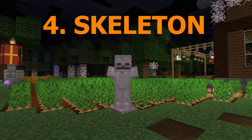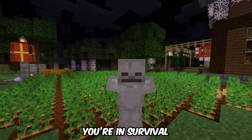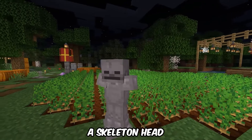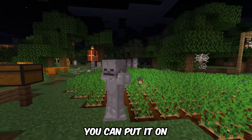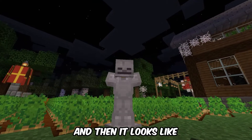Number 4: Skeleton. This one might be a bit more difficult to do if you're in survival, but if you do manage to get a skeleton head, you can put it on an armor stand and then put on some armor as well, and then it looks like there's a skeleton.